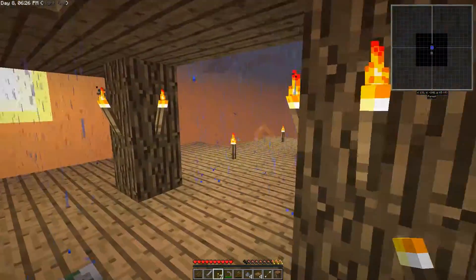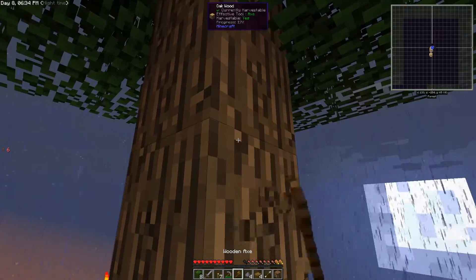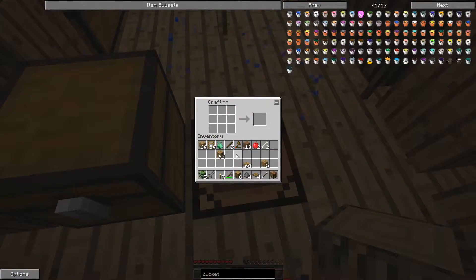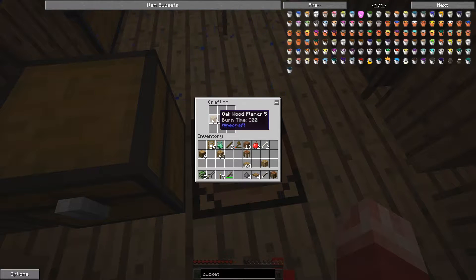While we're waiting for those things to fall and die, let's start on Tinkers Construct. First off let's make a crafting table — we have one right there. Let's make another crafting table and then put it together to get the crafting station. There's also a way to get paper. Let's look it up — Tinkers Construct. Let's look at all the things we need to build.